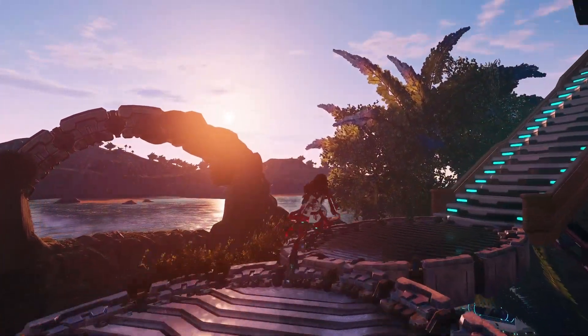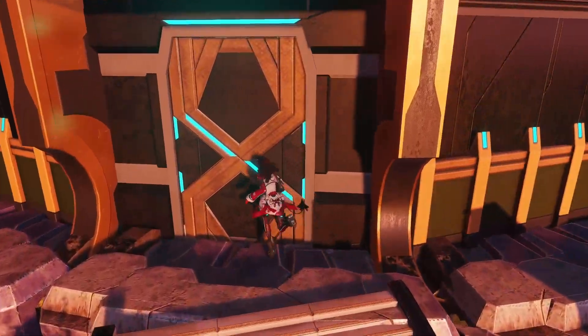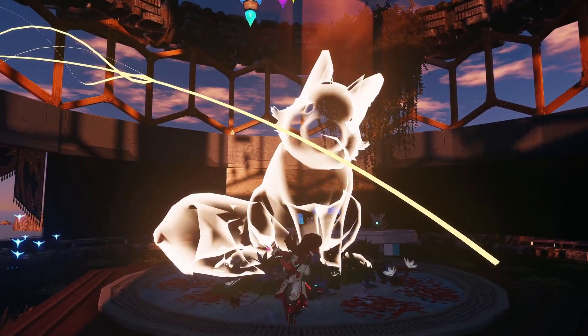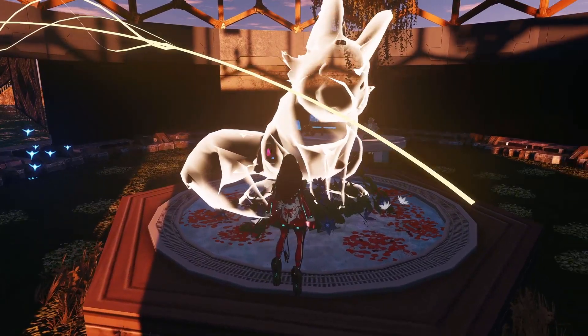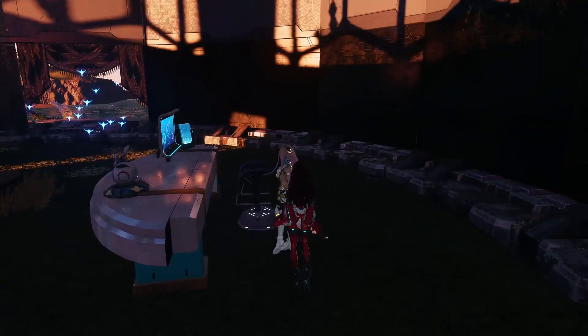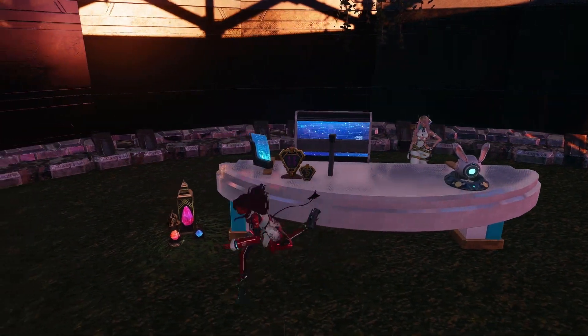I love sunsets in this game — they're so beautiful. And here we have the command room. We're greeted by a big bunny. Over here at the desk is our fearless leader, Ames. They built the entire alliance space by themselves, so huge shout out for all the work and effort put into this place.